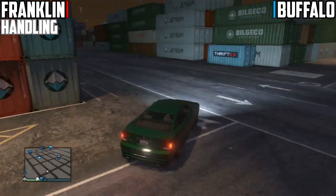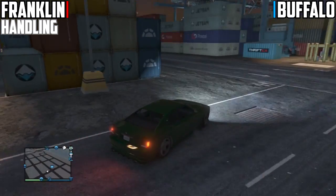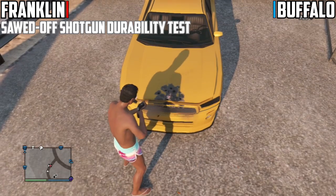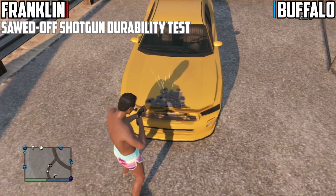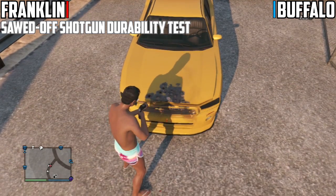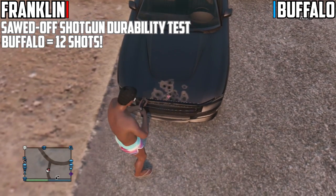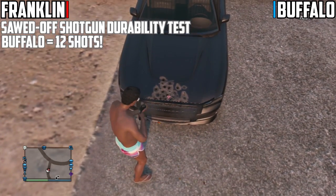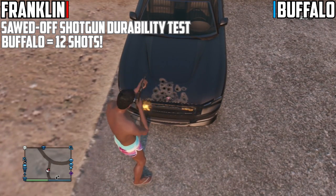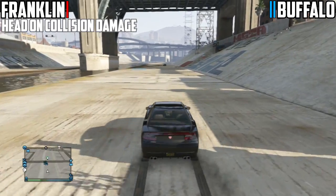This is definitely very tight because both these cars are similar to each other when it comes to performance, so it was very difficult to choose which one is better. For the shotgun durability test, this one was another surprise — the normal Buffalo took around 12 shots and Franklin's Buffalo took around 10 shots, which actually baffled me at first because you'd expect Franklin's Buffalo to be more durable than the normal Buffalo, but in this case it wasn't. So the point goes towards the normal Buffalo.